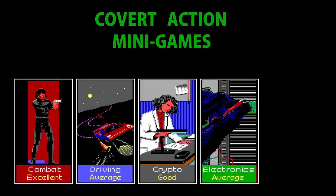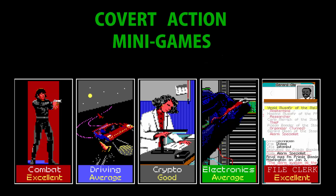Gameplay in Covert Action is comprised of four main minigames: Combat, which is basically going inside a building and shooting things and collecting information actively; Driving, which I'll get into a bit later; Cryptography, that lets you decode messages the enemy is sending to each other; and Electronics, which is wiretapping that lets you hear their phone calls. There is a fifth minigame not really discussed in the manual or on the back of the box, and that's a file clerk. You'll be doing a lot of searching around in databases and your own files. It's almost like work, and it's kind of a pain to keep track of all this stuff — that's why I said you should have a notepad. Let's have a look at each of these minigames individually.